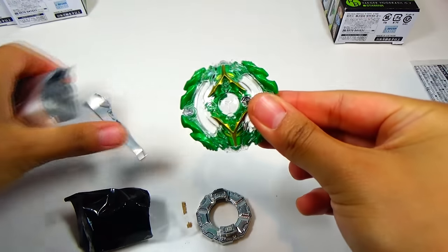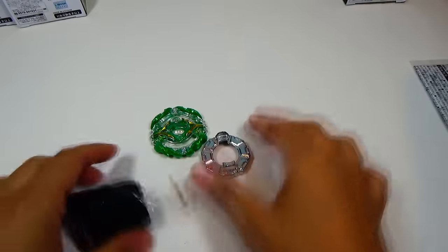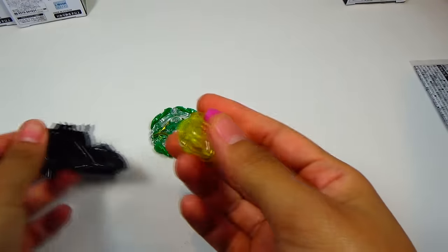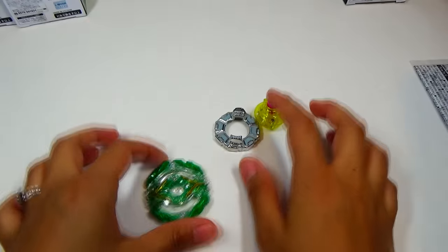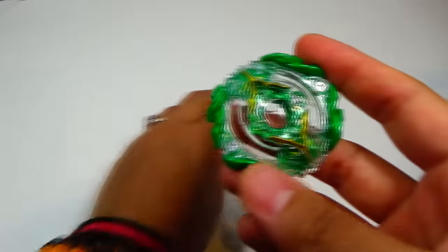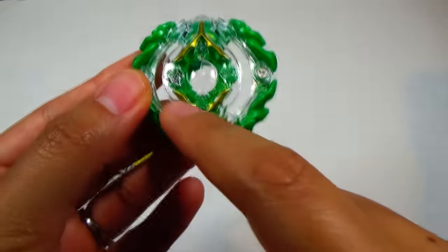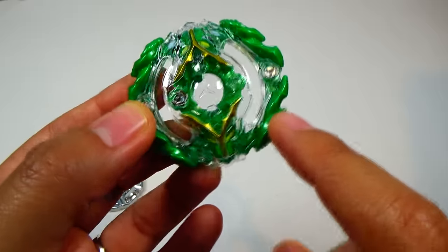Oh, and we got Yggdrasil! This is the prize Beyblade — Yggdrasil Jaeger, Gravity, Yielding. Pretty cool. Here is the layer. It's got a really nice solid green color to it. Nice gold with the crest of the head, yellow eyes. Looks really nice.